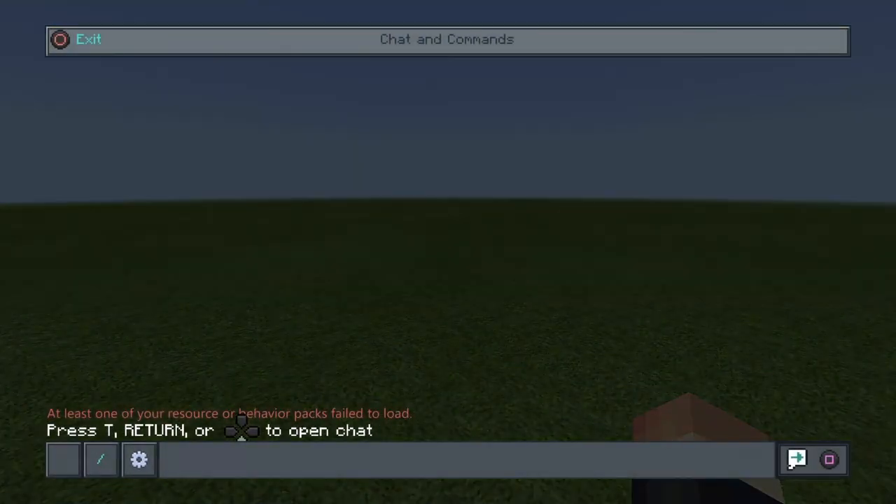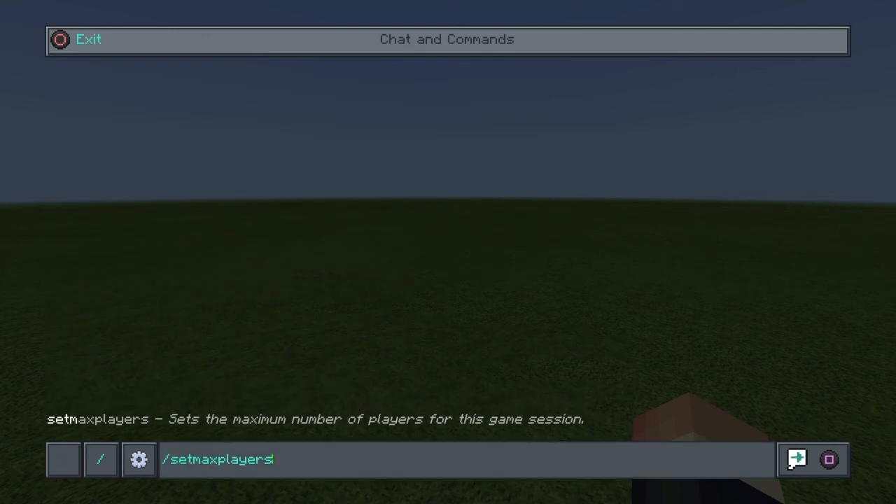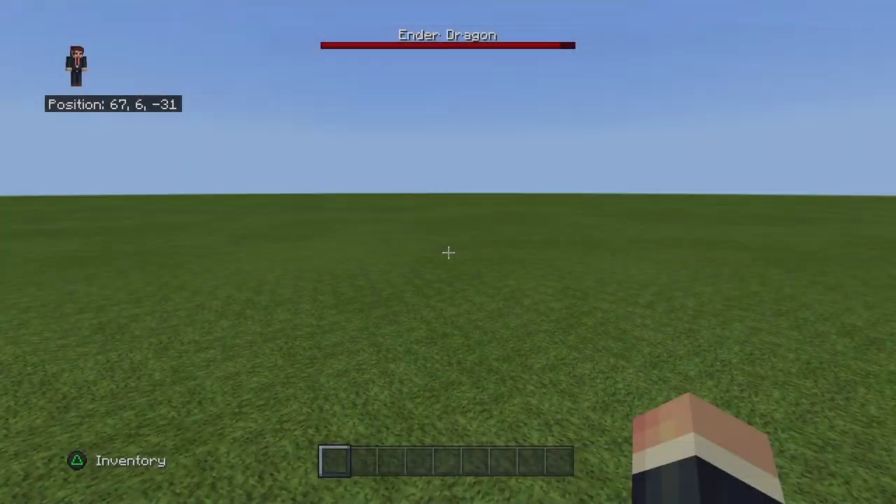So all you're going to do is pull this up, pull up your channel commands, and just type slash set maximum players. And if you want it just to be you, you just put one. So now I'll set max players to one, so that means only one person can join this world, and that one person already is in this world, which is you.